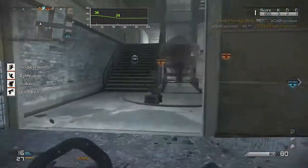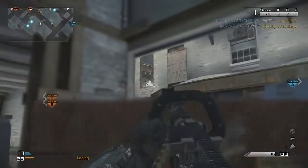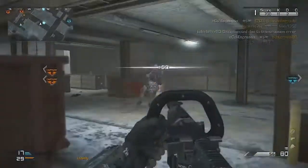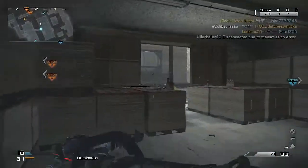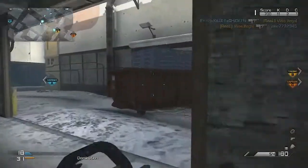The damage drops all the way down to 24 at 47 meters and farther. Now 47 meters is a very long way — it's usually about half the distance of the map on bigger maps, about a fourth on smaller maps, and about three-fourths on others. So it really depends on where you're playing and what angles you're taking.